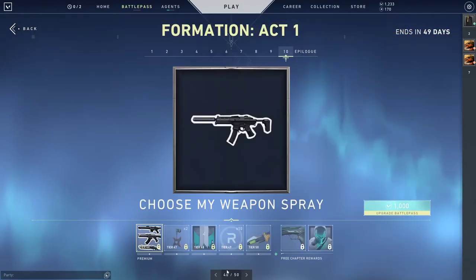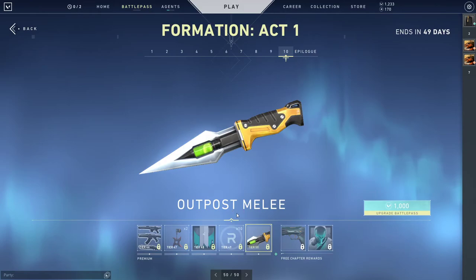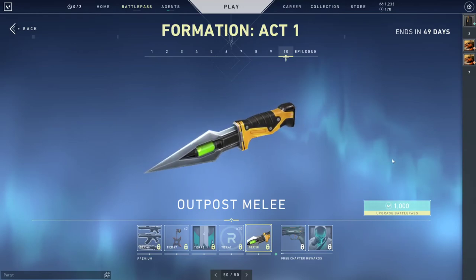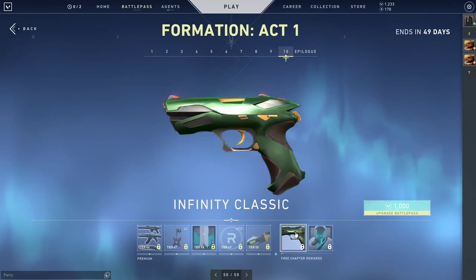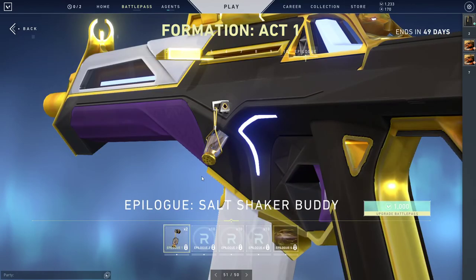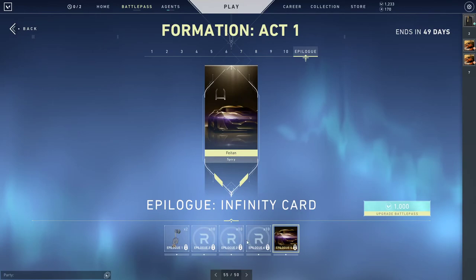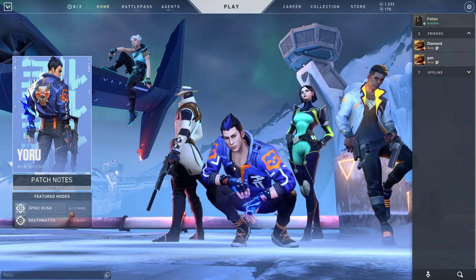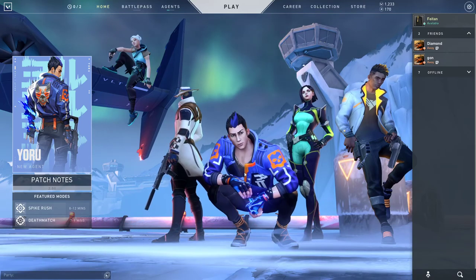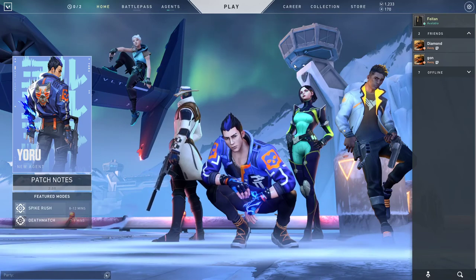Cool little buddy, I like that. Whoa — this is the tier 50 knife, okay, that's pretty cool. You also get the classic skin, and this calling card is pretty cool too. Then in the epilogue you get the salt and pepper shaker, the Radiant Knight, and then this — that's fire too. Very very cool. I'm excited to see some Yoru gameplay, I'm definitely going to be using him in-game. But yeah, that was the battle pass — we'll see how this goes.